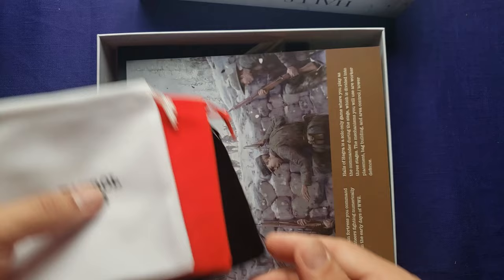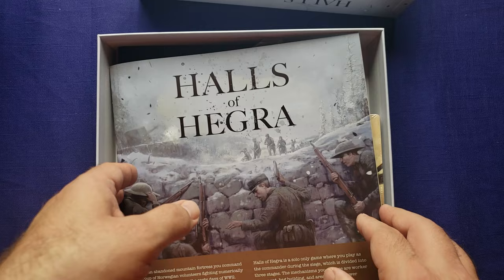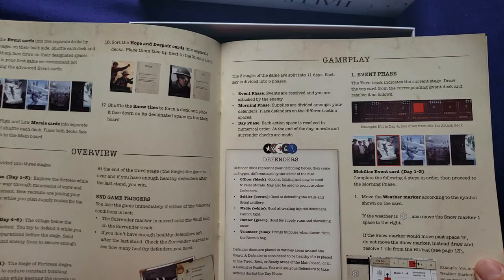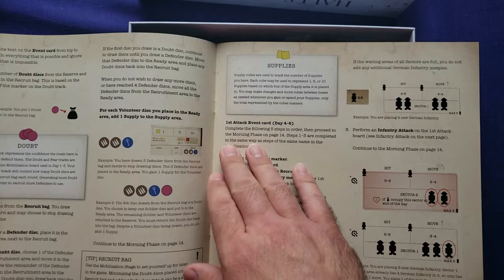Here's the rule book. This is a smaller size box, looks like about 10 by 10. We have a list of components, then the setup, an overview, and the gameplay. There's an event phase, a morning phase, and a day phase. There are also event cards, weather, and all sorts of things going on.